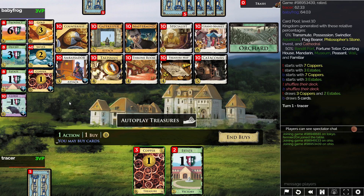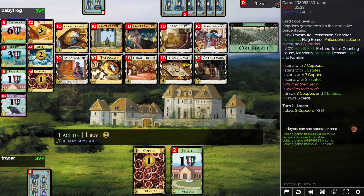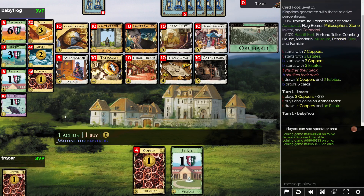Ideally, you'd like to return two Estates and hit five, which is really pointing Ambassador Silver over a double Ambassador. I don't think you can do much with a double Ambassador with no clean village. So I'll start the Ambassador. You're going to see both my buys — we'll start an Ambassador Silver.